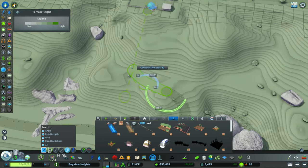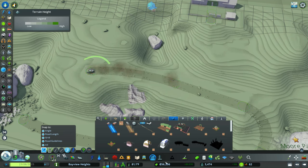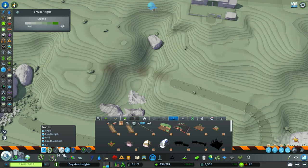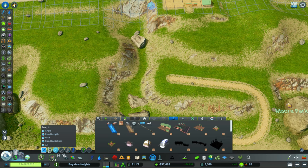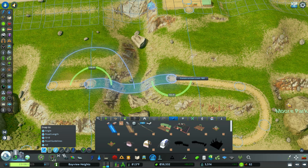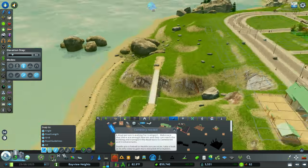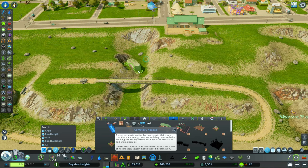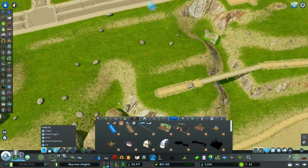We want to respect the terrain as best as possible. Maybe we can build a bridge across the little cliff opening. We placed a road and filled it in — we need to build a path, not a road, on the other side. We're going to need to create a bridge connection. When building a bridge, just like a road, you need to elevate it. I think those park life nature reserve path bridges look absolutely amazing — super sharp. We're slowly building two bridges to get to our entrance.